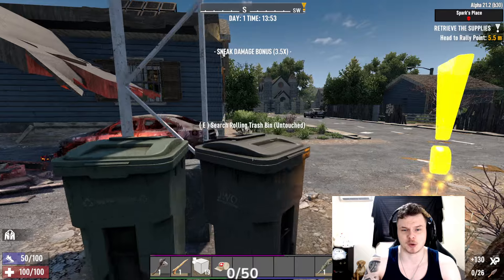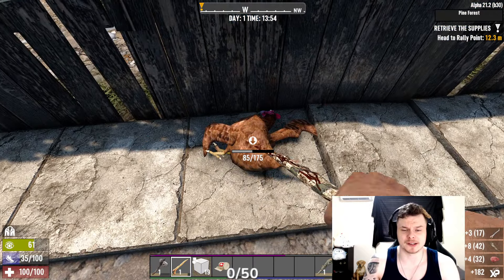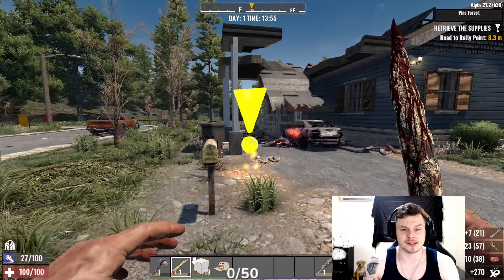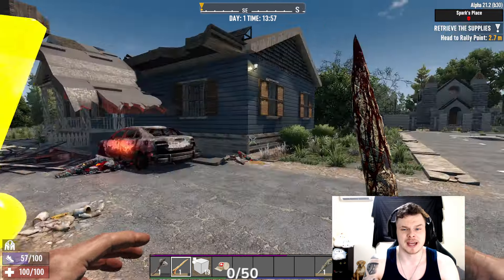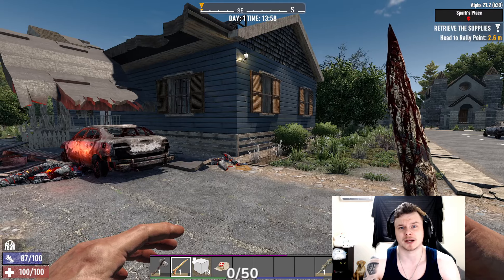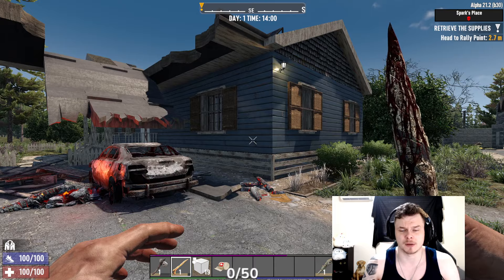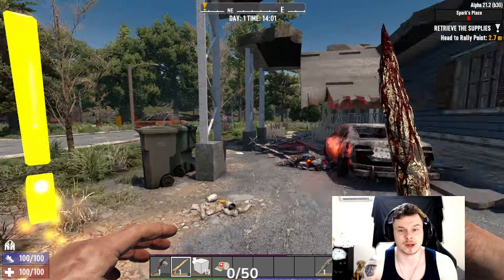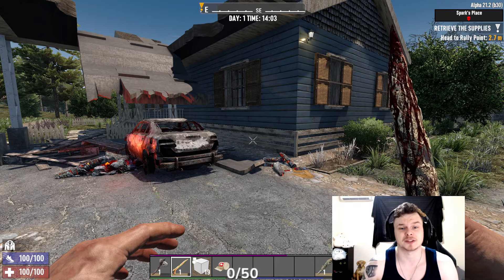I want to explain this question mark — it's the beginning of a quest. There's an advanced strategy here: the second you click it, it resets the POI. If I destroy this entire house and then click the button, the whole house comes back. So you can go through the house, execute all the zombies, loot everything, come back out, start the quest, and everything respawns rather than waiting seven days.